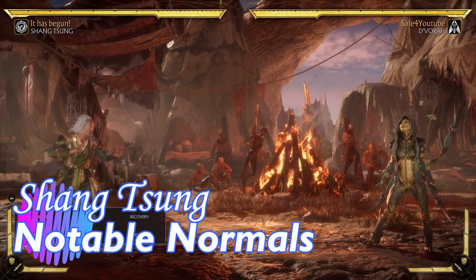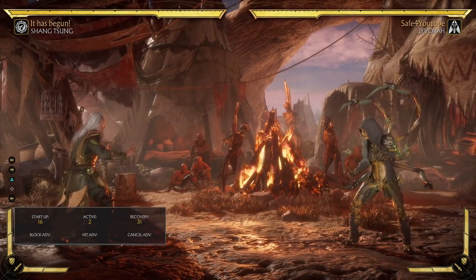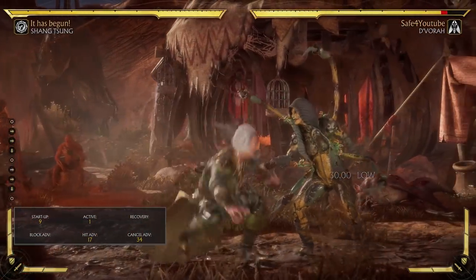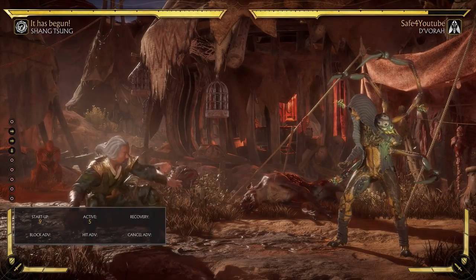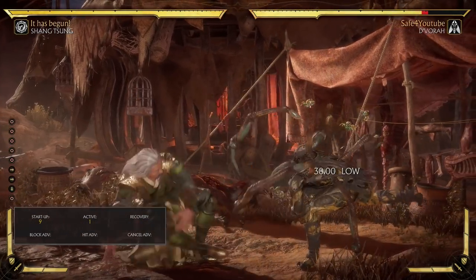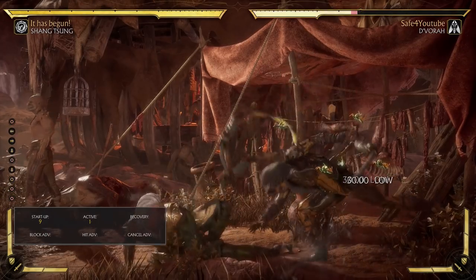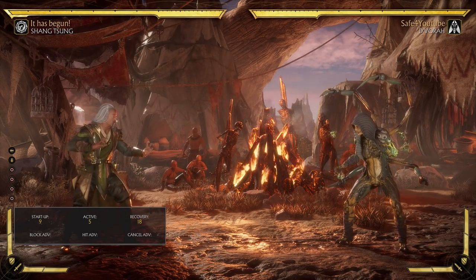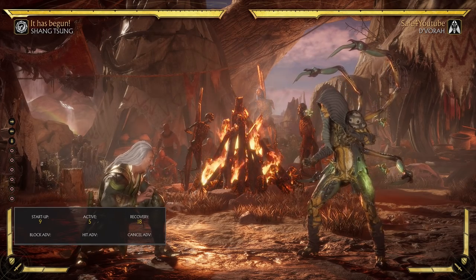Now let's talk about some of his more notable normals — setting aside 4-2-4 which gets its own section. First, let's talk Down 4. While it doesn't have the range of some similar-looking moves, it does let you low profile stuff. When he's in the frames of the move, he's lower to the ground than a normal duck, meaning he can actually go under some mids. At 9 frames startup for a quick low, that's not even bad. Maybe not best in class, but serviceable. The low profile trick is very handy — it keeps him lower than a regular duck and will let him go under things a normal duck cannot.